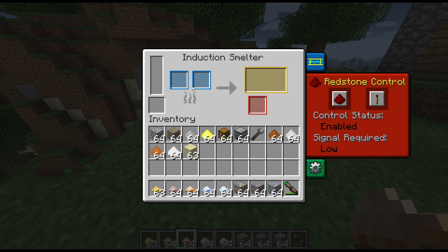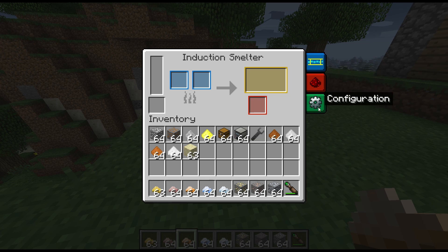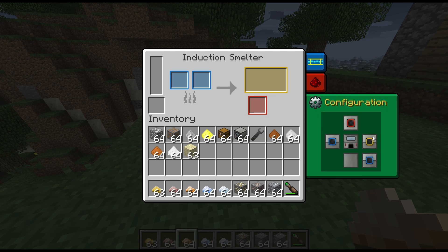It will take several different things to do its thing. Your redstone control here — I really love the fact that you can change all this so you can decide how it's going to work with redstone signals, really handy. Now the configuration here is set as default.